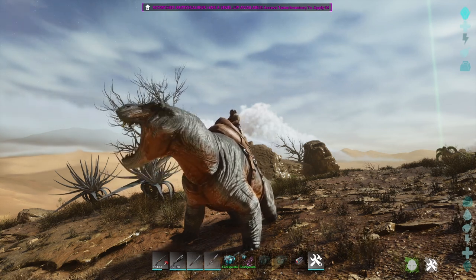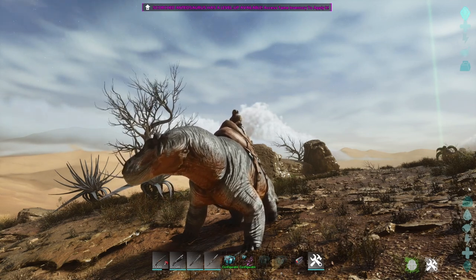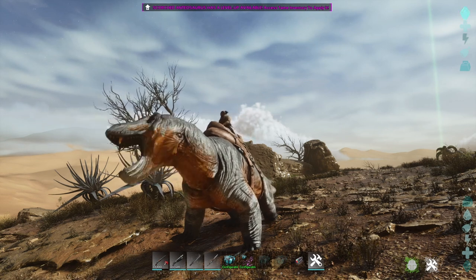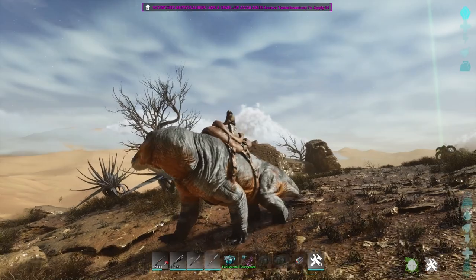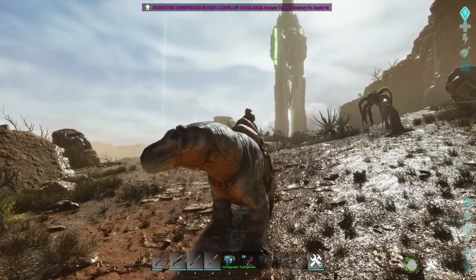Left click is the base attack. Right click is a double bite — heavy hitting, hits twice. I think it can only be done while stationary, not while moving. And there is a cooldown for this.